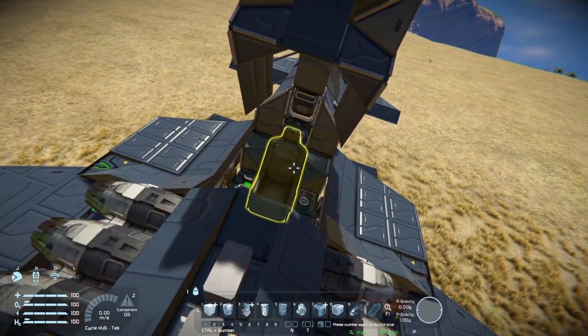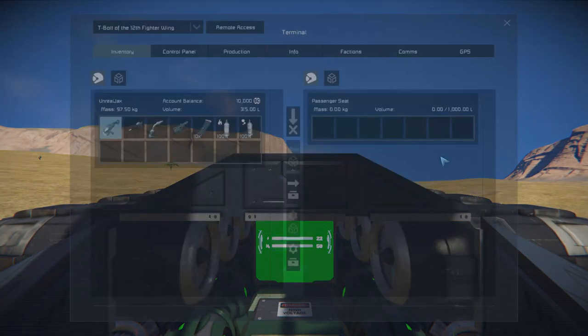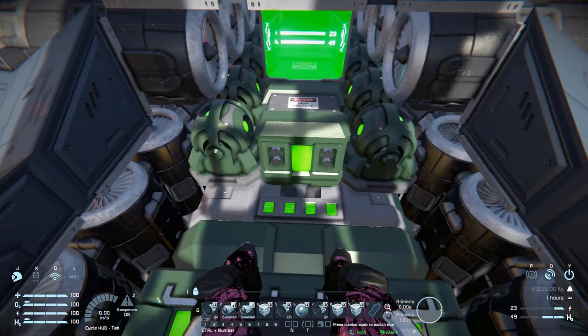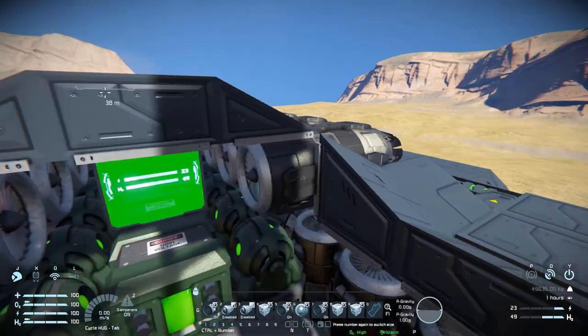Getting back into the seat, because we have nothing on our hotbar we press I, come into remote access, and press control. This gives us everything we need to fly the ship normally as if we were sitting in a regular cockpit. Looking around inside, we can see all of our thrusters, our batteries, gyroscopes, and the handy LCD screen in front of us.